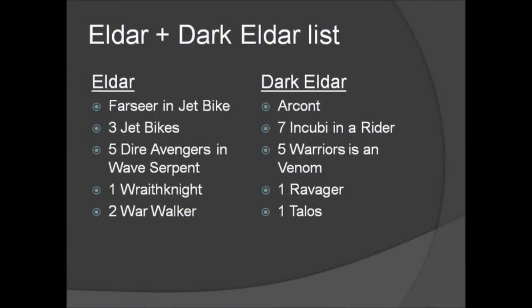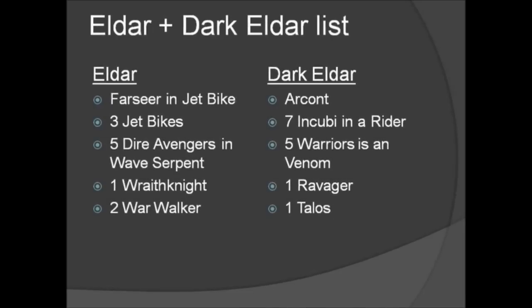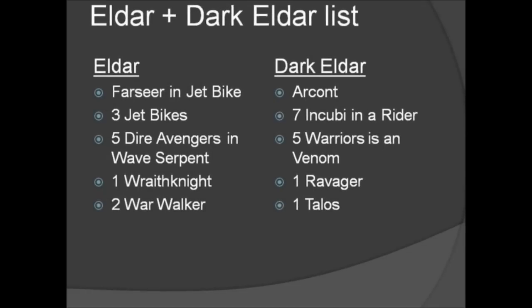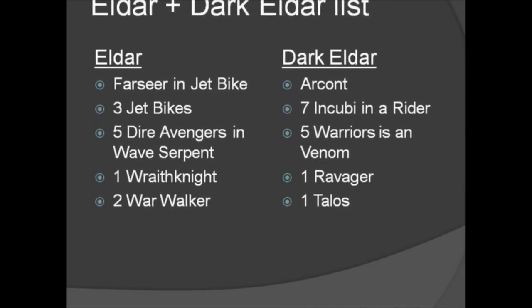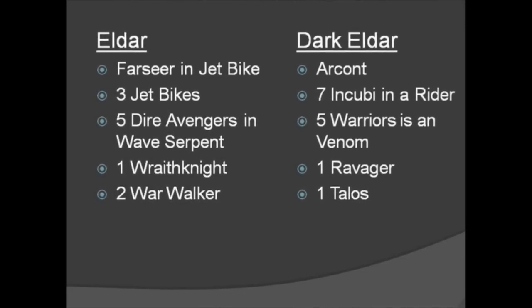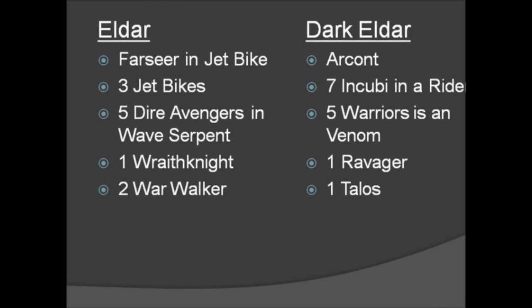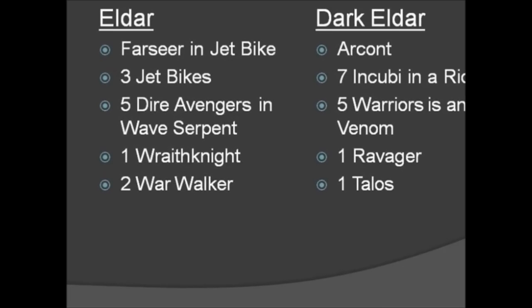Our first game was against Eldar plus Dark Eldar. The Eldar had a Farseer on Jet Bike, 3 Jet Bikes, 5 Dark Avengers in a Wave Serpent, 1 Wraith Knight, and a unit of 2 Walkers. The Dark Eldar had the Archon with the Shadow Field, 7 Incubi in a Raider, 5 Warriors in a Venom, 1 Ravager, and 1 Talos.